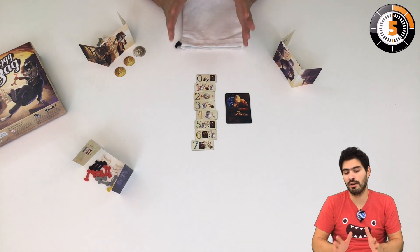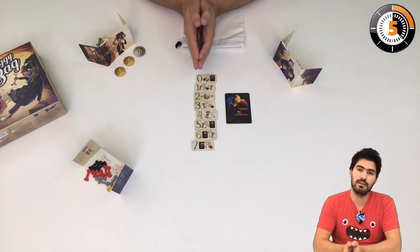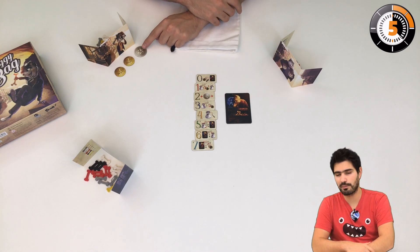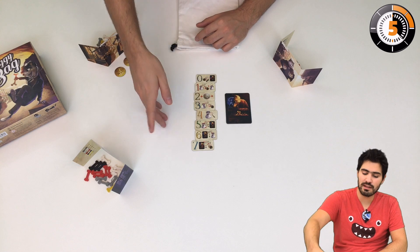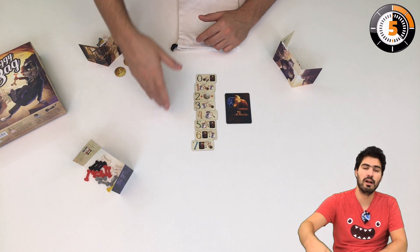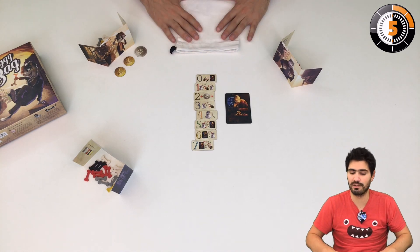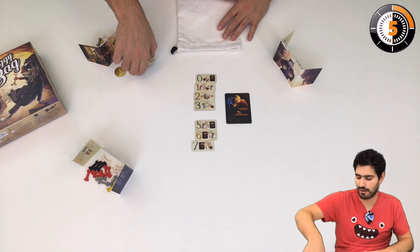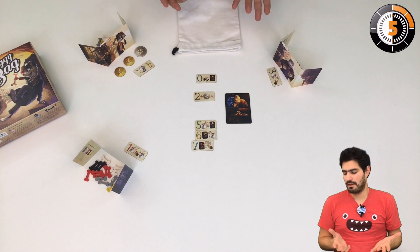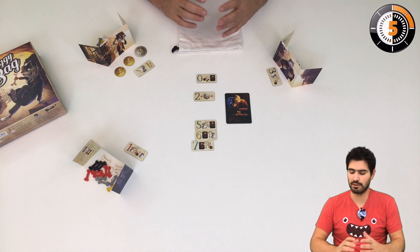Once everyone has placed their bones, you go to the second phase of the round: tile selection. Every player, starting with the first player token holder, will select a tile. Each tile has a value and a power. The value is both the initiative order and the number of bones you're going to draw from the bag. For example, I'm going to pick four, there's a three, and there's a one.